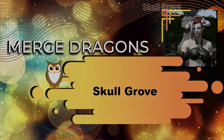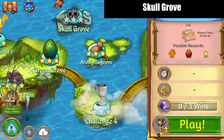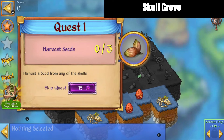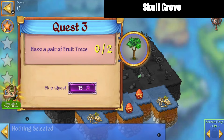Hello, Zukira here playing Merge Dragons Skull Grove. This is one of my favorite levels for purple star farming because it is so quick. The objectives are: harvest seeds three times, merge fruit tree saplings three times, have a pair of fruit trees twice, and merge a large fruit tree to complete.